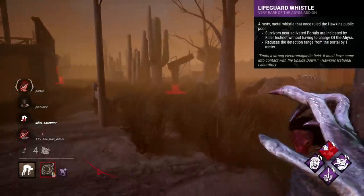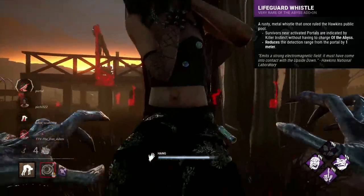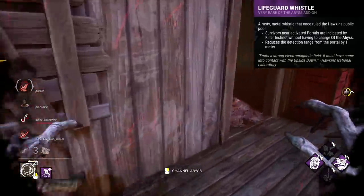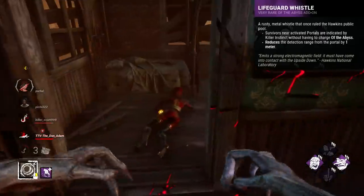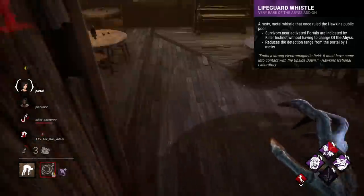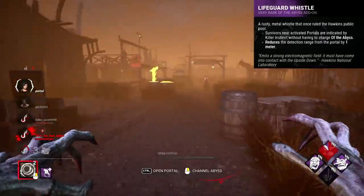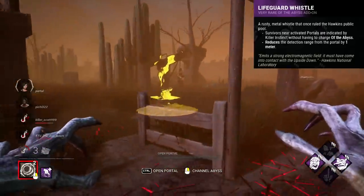Lifeguard Whistle turns Demo's portal power into almost an information or trap system, where you can see the location of survivors through instinct. Survivors nearby to portals will be revealed through instinct without the need to charge your shred attack, though the detection range is reduced by a metre. This add-on is utterly bizarre and makes Demo this weird area detection character, where you can use portals almost like tripwires on high traffic areas, allowing you to see survivor locations from across the map. You have to place your portals less sneakily and in places people will actually stand on them. You get a constant instinct on portals being destroyed, which is pretty nice. It's a really interesting way to play Demogorgon, and although strange, it's weirdly pretty effective.